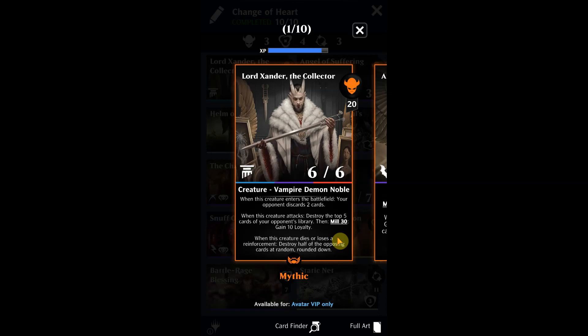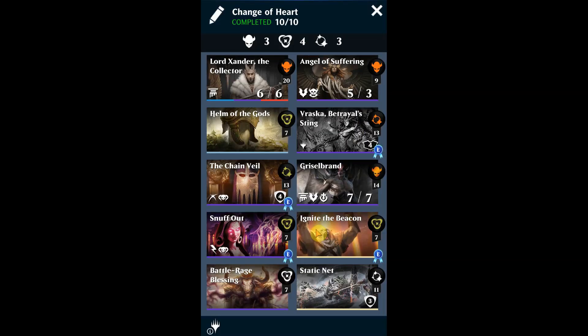Here's another card that helps us do the same thing — Lord Xander the Collector. The second ability is what we're going to focus on: when this creature attacks, destroy the top five cards of your opponent's library. When we're throwing all these cards into the graveyard and into exile for our opponent, we're going to be able to do a ton of damage with Ruinous Wake.